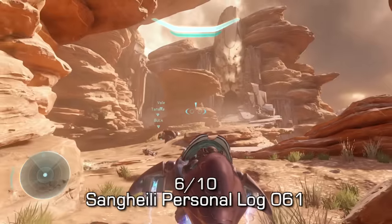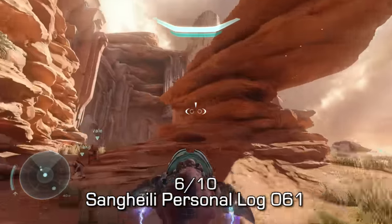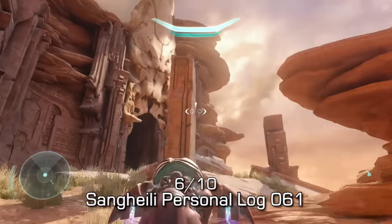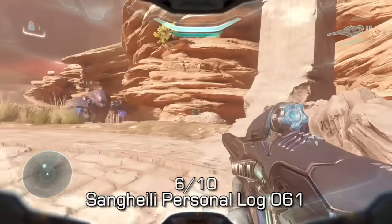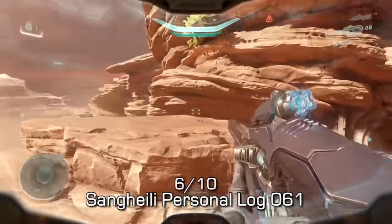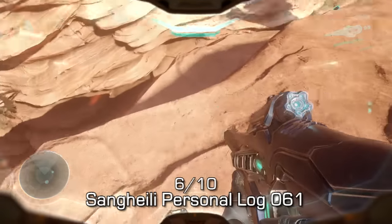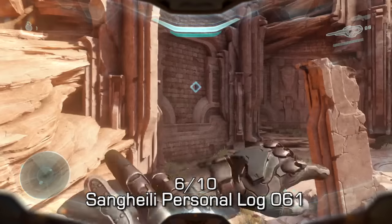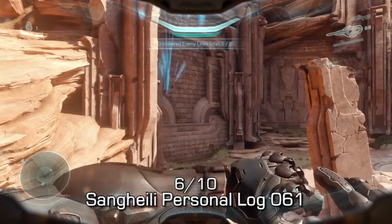Now we're in this part and you'll see a large, long, white skull-looking door with a gigantic rock in the middle right in front of it. There is a collectible on top of that rock. It is very hard to scale, so what I recommend is getting a running start, then jump and dash across to land on top of the rock. Once on top, on the right-hand side if you're facing the way we came from, you'll see the data pad right there. Pretty easy to spot once you're up there.